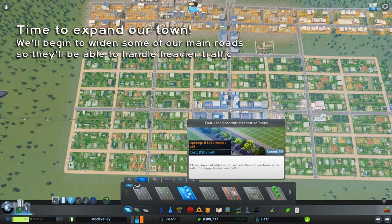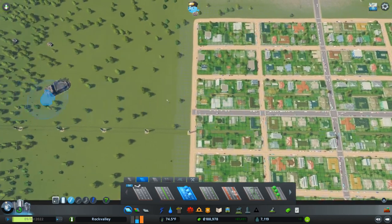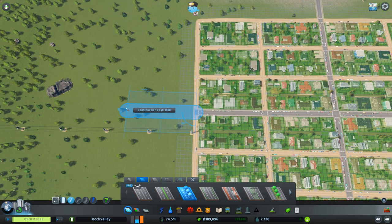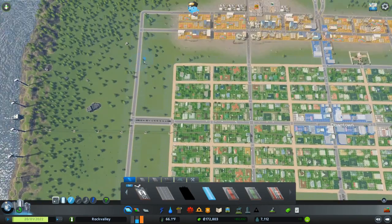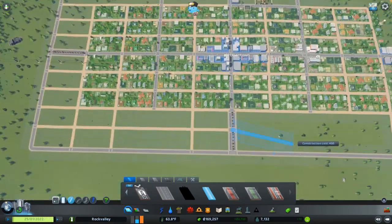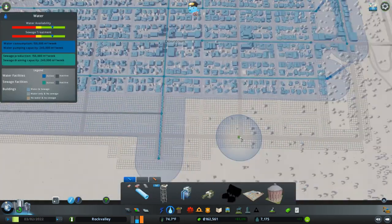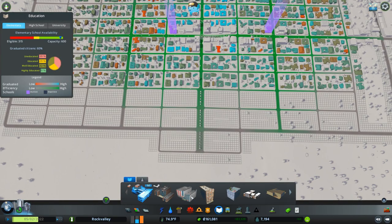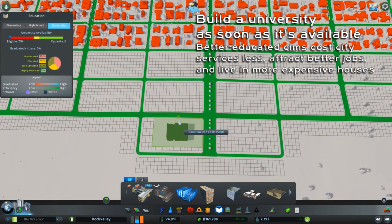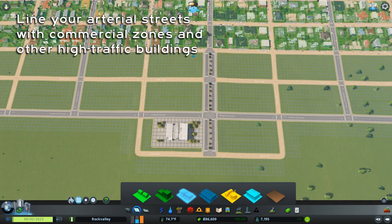As we increase traffic on these roads, we're definitely going to see a measure of noise pollution — and the ones with the trees just look better. I'm going to keep with my 10x20 grid size. I've built out my city grid here and I'm going to place my university right here on this corner. I'm going to zone some low-density commercial right here along my new street, and the other place I'm going to put some low-density commercial is right over here.